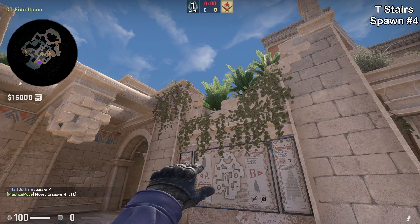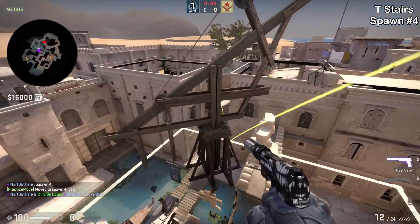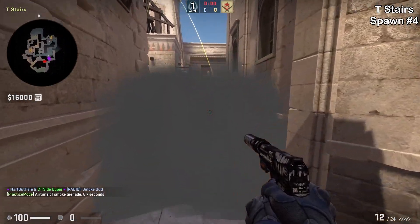As for spawn five, it's not possible. That's all for instant T stair smokes and that's all the instant smokes I know for now. I hope you use them in your play. Till next time — Nerd out. Peace.